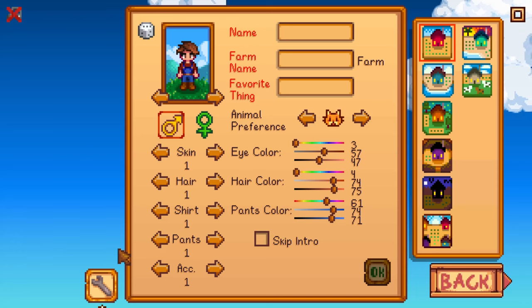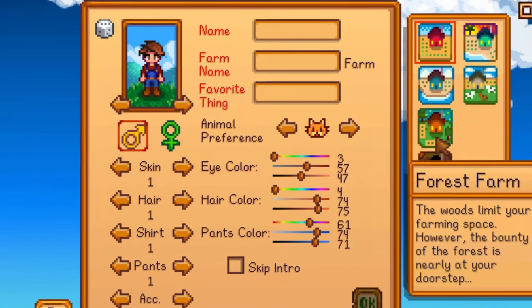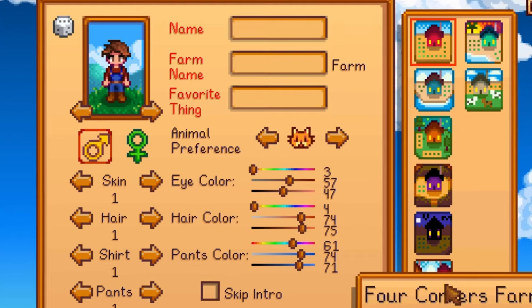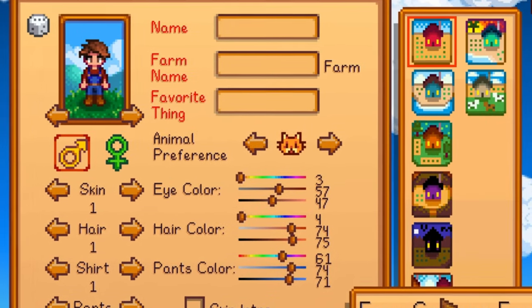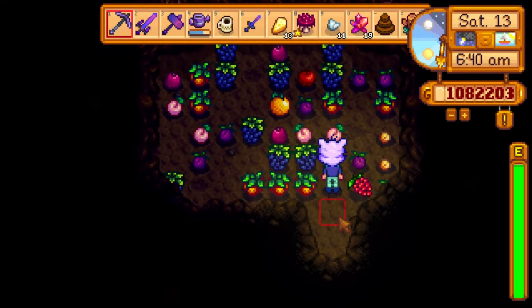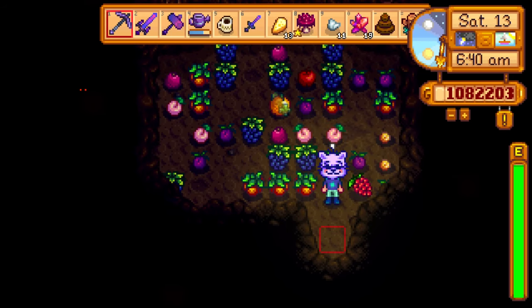Beginner tip number one: choose layouts and skills that complement each other to make you the most money and help with the community center. For example, choose the forest farm to get mushrooms and ferns right on your farm — this will help you complete the community center faster. Then choose fruit bats for your cave option, as you won't have much space for growing fruit trees.